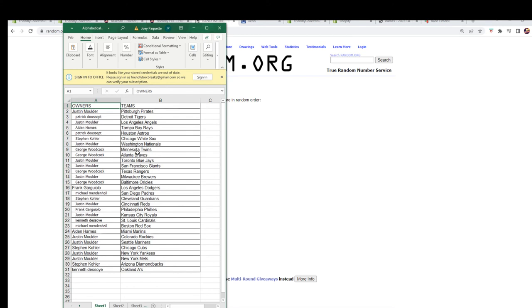Justin M, you've got the Pirates. Patrick D, Tigers. Justin M, Angels. Alden H, Tampa Bay Rays. Patrick D, Astros. Stephen K, White Sox. Justin M, Nationals. George W, Twins and Braves. Justin M, Blue Jays and Giants. George W, Rangers. Justin M, Brewers. George W, Orioles.